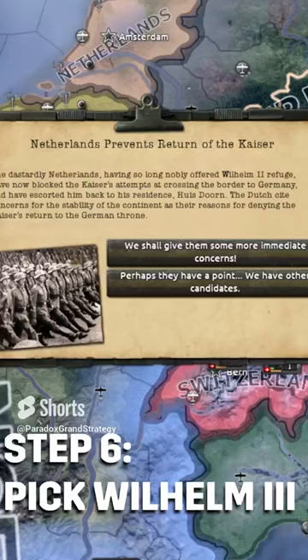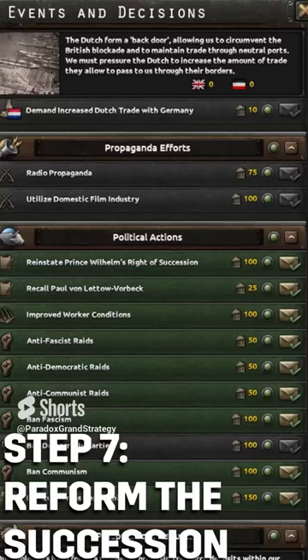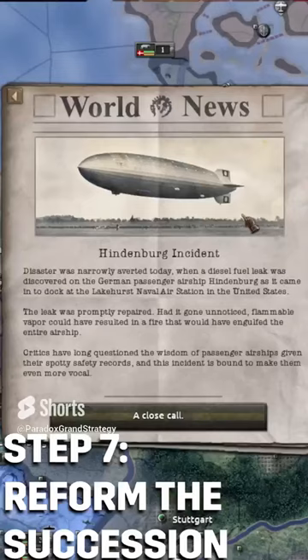Step 6: Accept that the Netherlands won't give back the Kaiser. Go with Wilhelm III — reinstate Wilhelm's right to succession and modernize the succession laws.